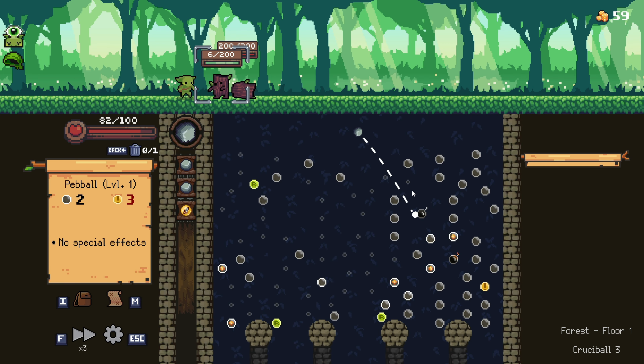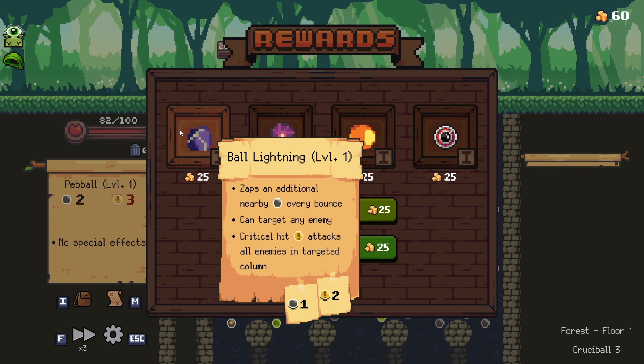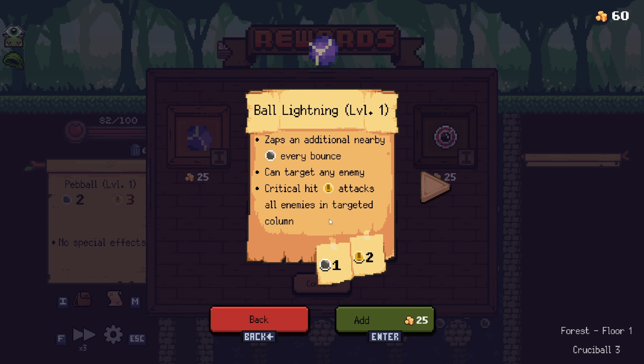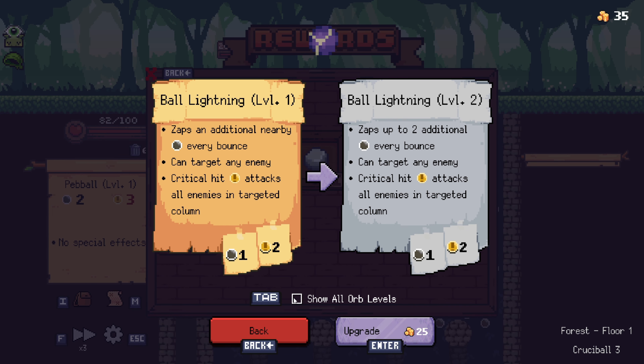This is already going off to a very terrible start. I am down 18 health — I should probably be paying a lot more attention to this type of stuff. Ball lightning — each bounce targets an enemy. I think I will go with ball lightning, it seems like the most helpful right now. And even immediately I'm just going to go ahead and upgrade it. Oh, a little bit of a different UI change as well.